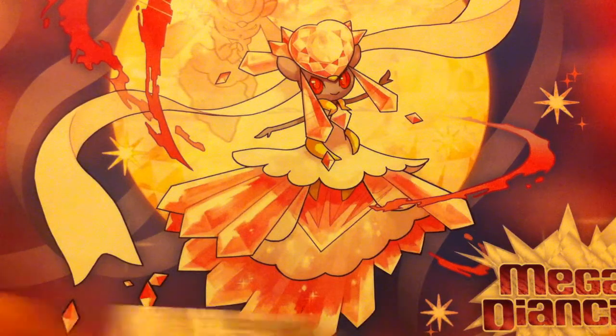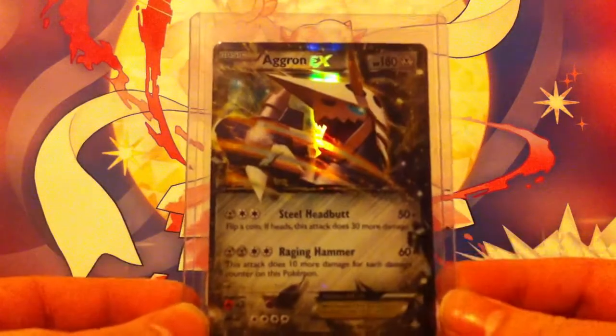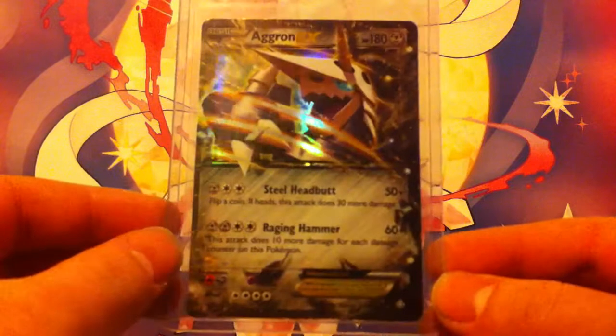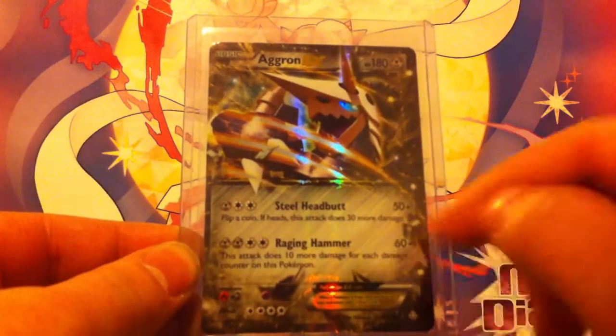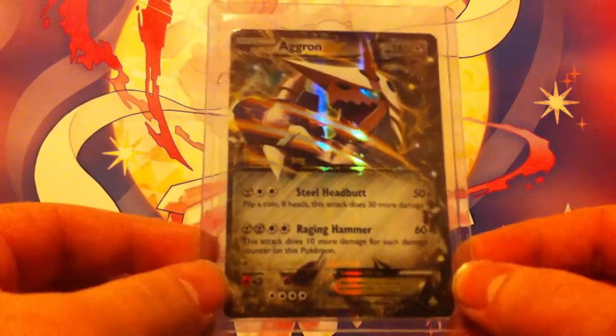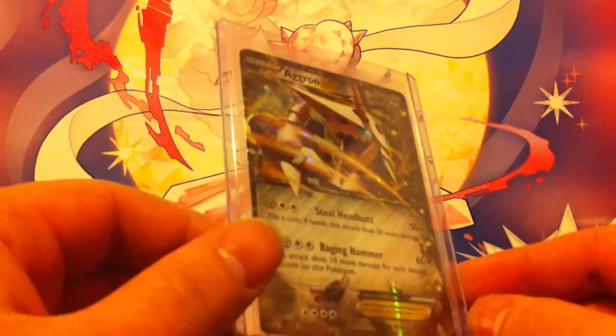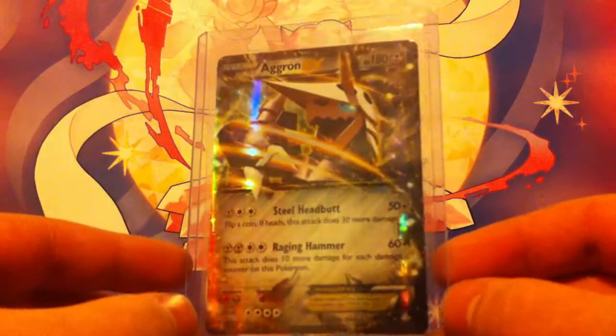One of my favorite cards from this set is definitely Aggron EX. I don't have the full art version, so hopefully you'll see me pull that. It has two attacks — Steel Headbutt and Raging Hammer — both of which have opportunities to deal lots of damage. This card is basically a heavy hitter if you're going to use it in the TCG.